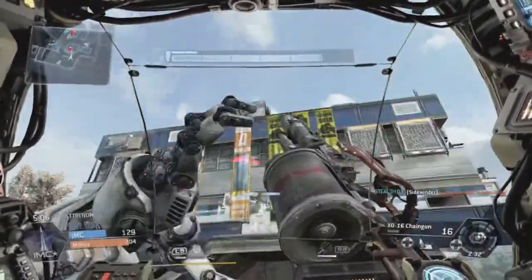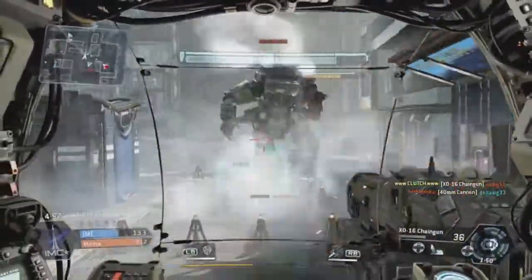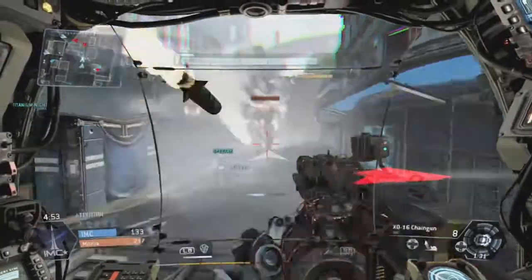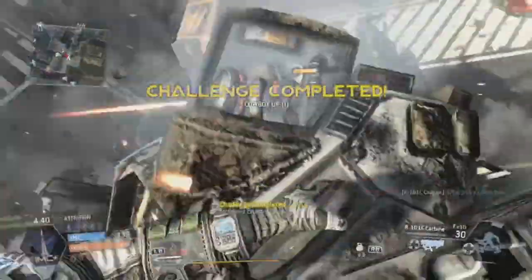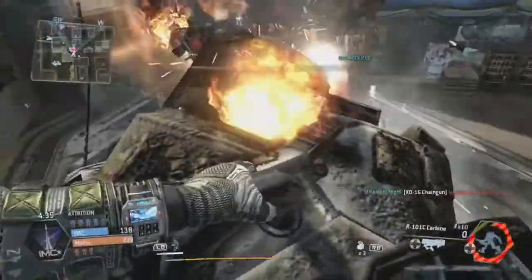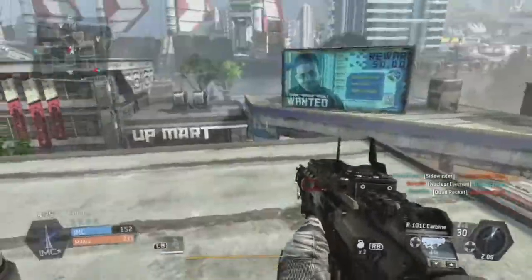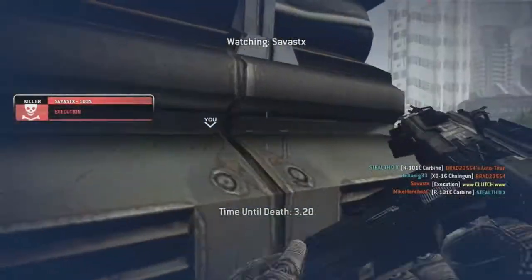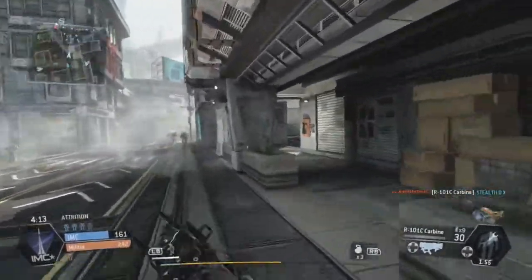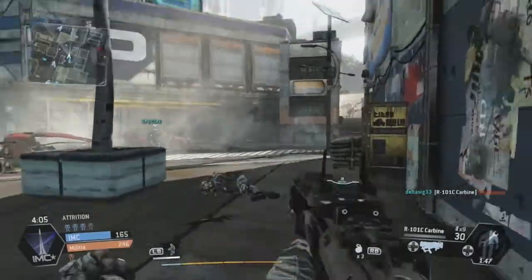I'm looking forward to the Smuggler's Cove map if what we've heard is true. I'd also like to see what Relic looks like — I've been looking for still images online and can't find anything. I really thoroughly enjoyed playing the beta and what Respawn and Vince Zampella have done with this game. They've been working on it for three years. One thing I need to work on when the game comes out March 11th — when I kill a titan, I need to book it away from that spot because the ejected pilot can see where I landed.